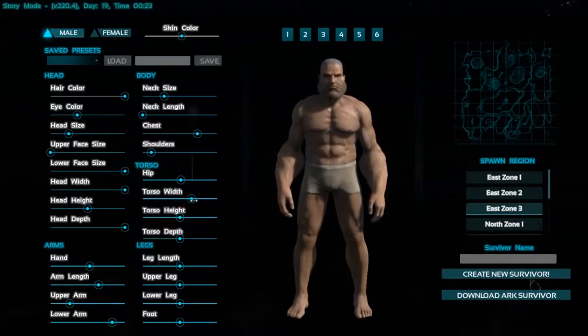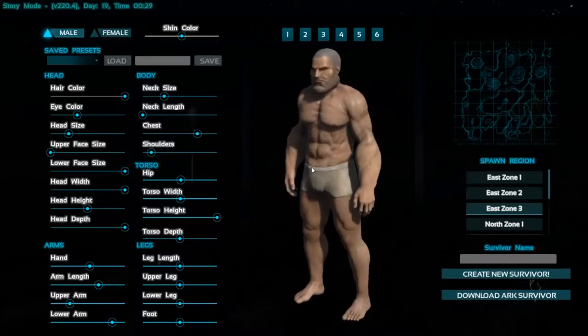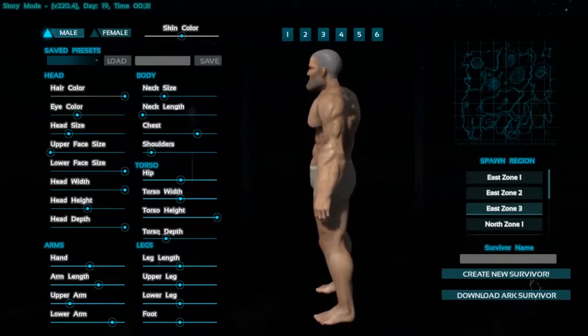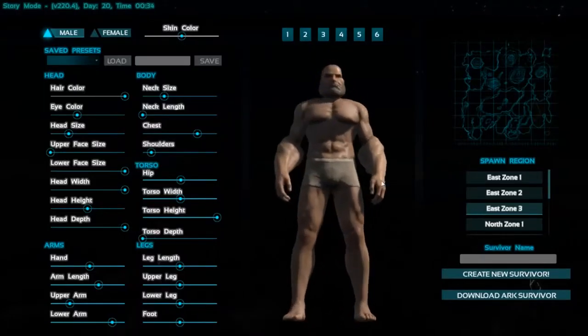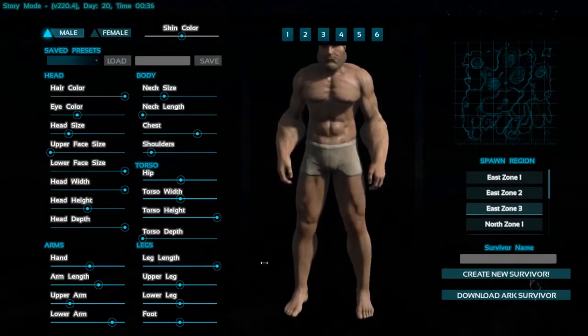Torso width — let's keep that normal too. We are, however, going to increase the torso height a bit — stretch that out. Depth. Spawning in. Wow. We'll go with this. Okay. Legs.